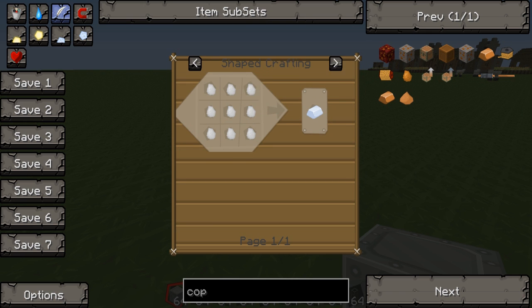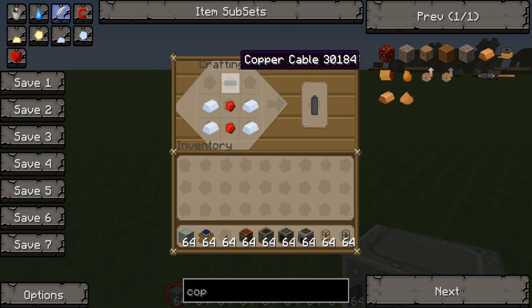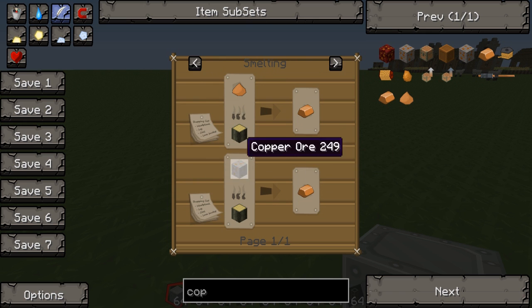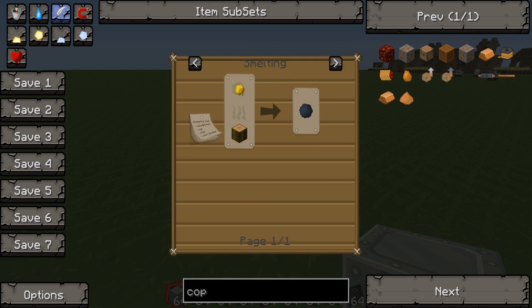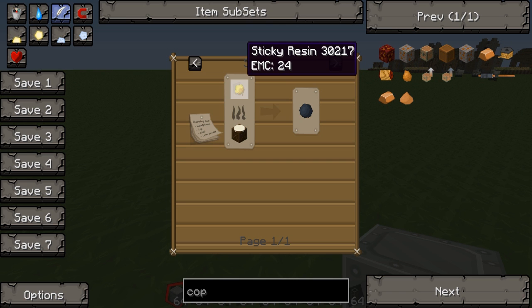I'll show you how to make the tin. Tin is just smelting tin ore which you find naturally in the ground. Copper cable is made from rubber, which you get from rubber trees, and copper. Copper you get in the ground and the rubber you get from sticky resin which you get from rubber trees. Rubber trees are shown by having 3 leaves on top so you can easily spot them.